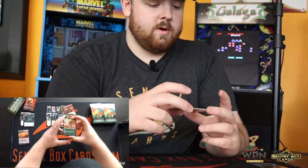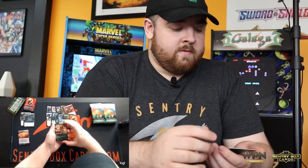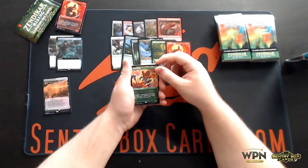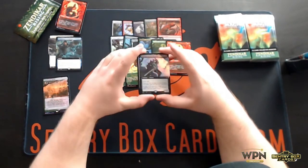We got Lotus Cobra. Art on this one is absolutely fantastic. This is returning from the original Zendikar — this is our third time back in Zendikar and this was a classic from the first one. Canopy Bailiff. Scourge of the Skyclaves for our extended art foil. This one's already starting to pop up in a couple different modern shells. It's kind of a pseudo Death Shadow where rather than counting your own life, it cares about the highest life of any player. That's a sweet one.